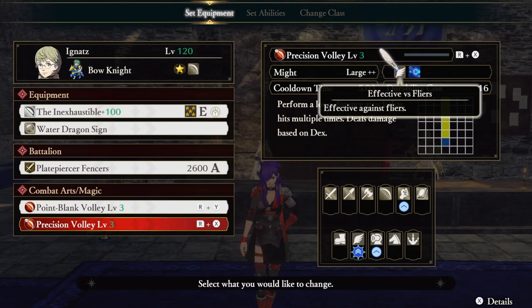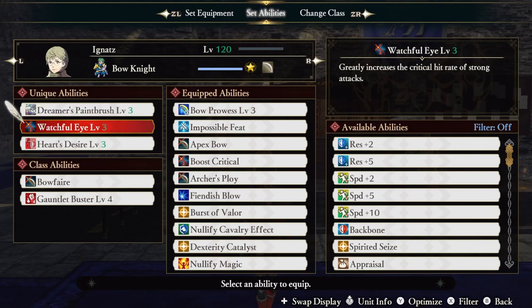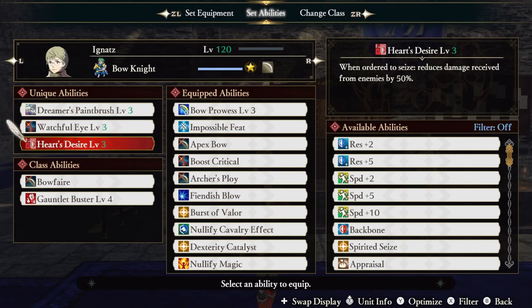That damage is just enhanced further by the paint effects. Ignaz has three unique abilities, the first of which is called Dreamer's Paintbrush — this is what the whole build is based around. It causes paint splatter whenever you send enemies flying. The paint will be different colors, and depending on those colors, you get a different elemental effect when enemies step into the paint. Our second unique is Watchful Eye, which greatly increases the crit hit rate of strong attacks. Bows generally have some pretty good strong attacks, most of which send enemies flying, so this is a welcomed ability.